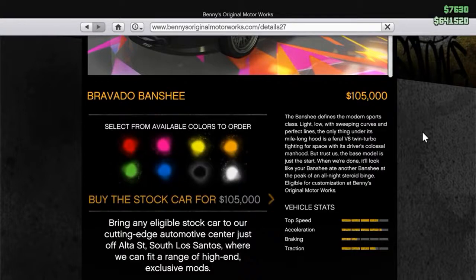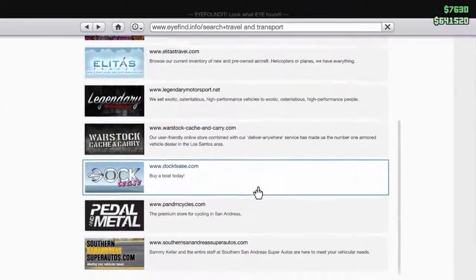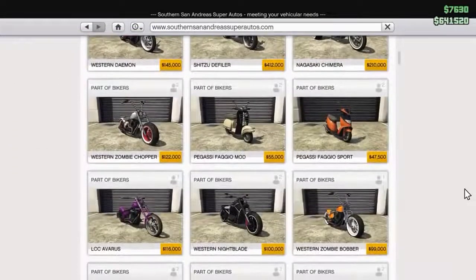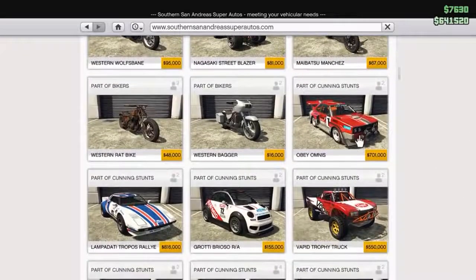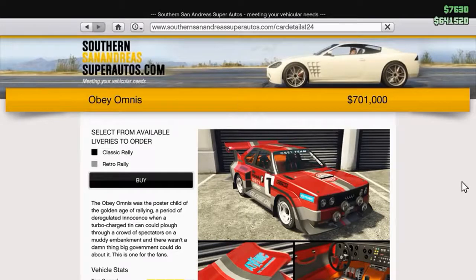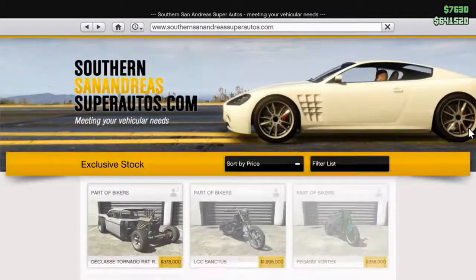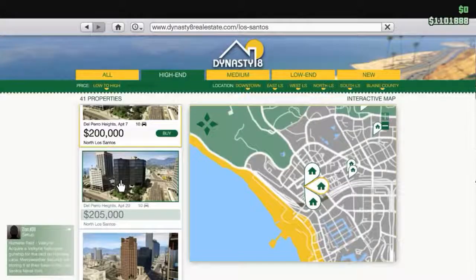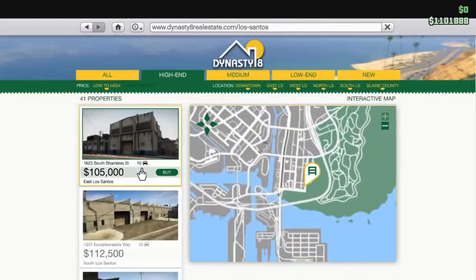You can go to Benny's and you're looking at the stats here — the top speed, acceleration, braking, and traction. These are just a few cars available for purchase online. You're not going to be able to purchase a car unless you have a garage, so you're going to have to buy an apartment or a garage that will hold cars. I'm just showing you some of the cars and what you're looking at is the statistics compared to each other.